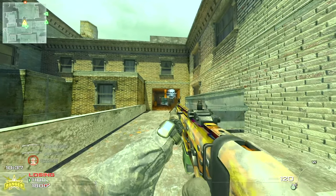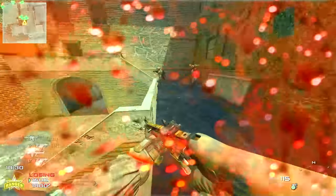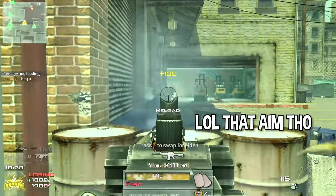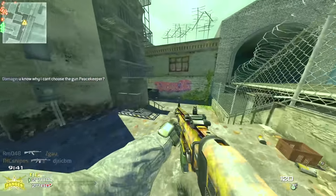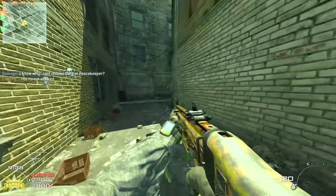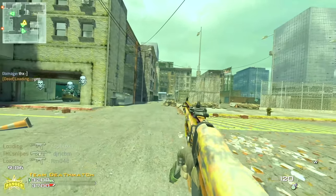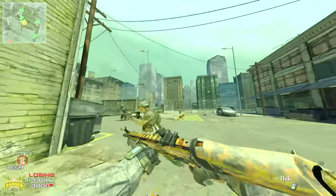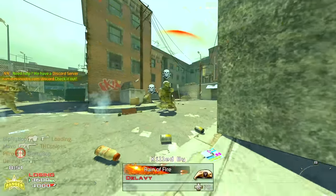So this is Modern Warfare 2's gold camo, but I'm playing on IW4X and my sensitivity is insane right now. We're using the SCAR because I feel like this is one of the better weapons with this camo. We're playing on Skidrow right now — one of my favorite maps in MW2 — and we're playing on 120 FOV. This looks absolutely nuts. We're playing in 1440p, so make sure you guys watch in the best quality possible. This is my first time ever playing IW4X and I think it looks incredible.